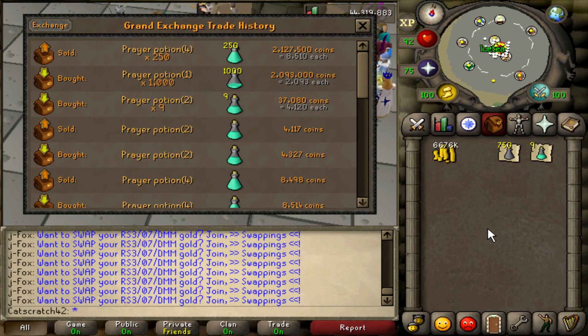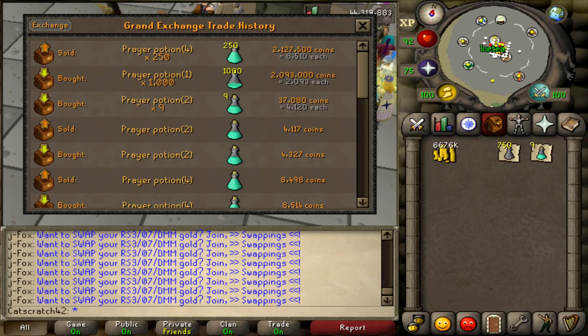All you've got to do is buy one dose potions, but make sure you check the prices of four dose and one dose potions before you start. Buy all your one dose potions, decant them, and resell them for a good bit of extra profit. You can do this with prayer potions, strength potions, combat potions, super combat potions — literally any potion — so make sure you check all the potions and find out which one is going to make you the most profit.